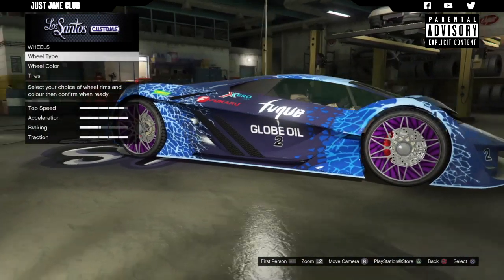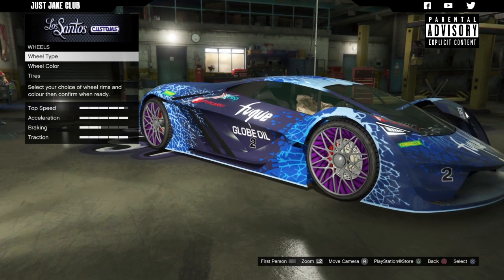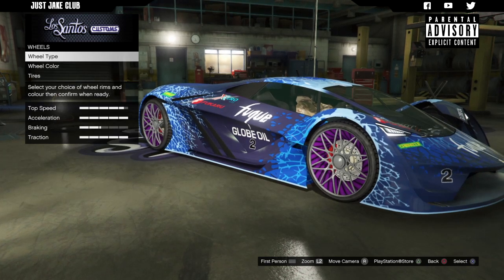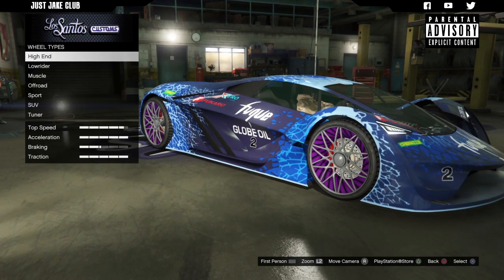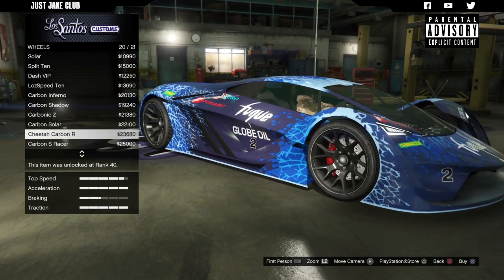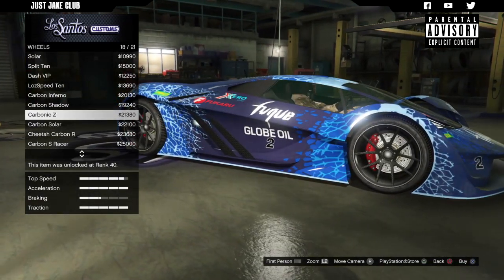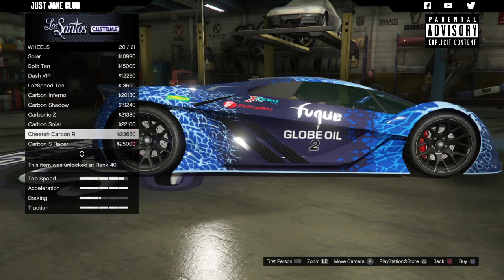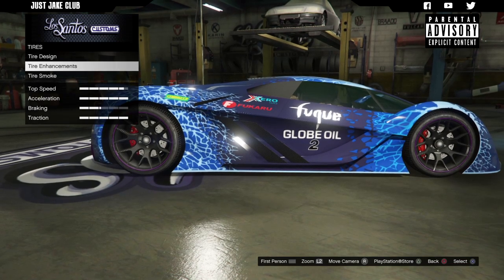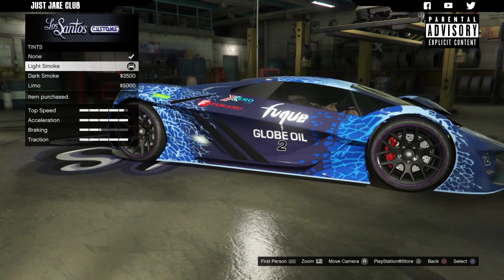Next we've got the wheels. I really hate these stock wheels — they're stupid. When I was driving down here it was a bit dark and you could see them lighting up. Not a fan, so I'm going to go high end. I'm feeling some carbon wheels — probably the Cheetah Carbonar, they look quite good. I'm also going to change the wheel colour to purple, then grab the bulletproof tyres, and to finish off the build we're going to get the light smoke window tint.